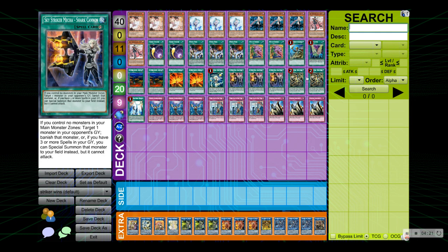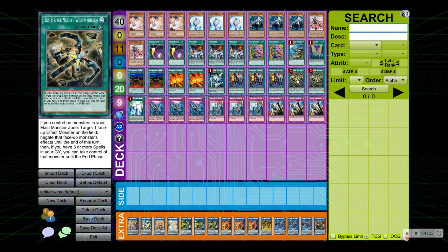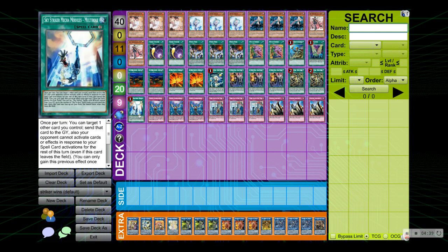We have double Sky Striker Mecha Widow Anchor. This is also the reason why the deck is so good and oppressive — it negates effects and then if you have three or more spells in your graveyard you can take control of the monster. Absolutely broken, absolutely love the card — mandatory in the deck 100%. Finally we have one Sky Striker Mecha Modules Multi-Roll. Multi-Roll resets your cards — sadly it used to reset Engage but Engage is now banned.